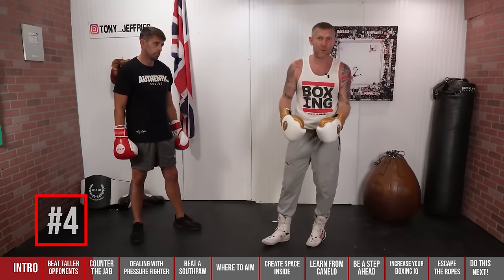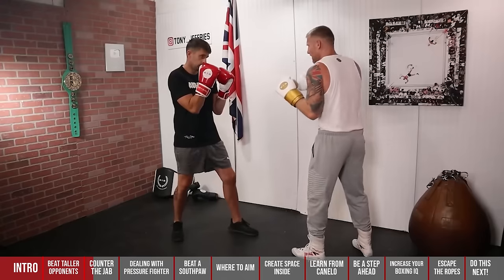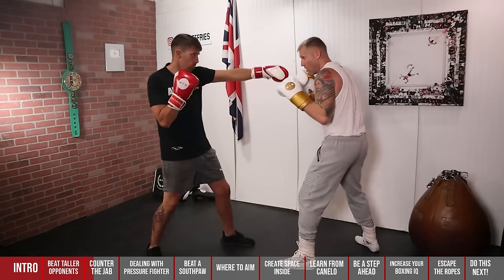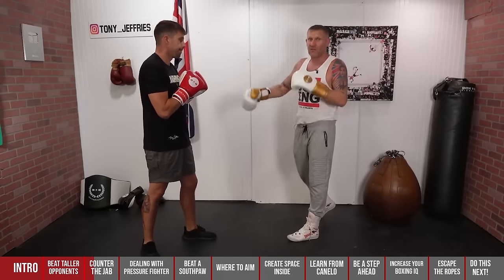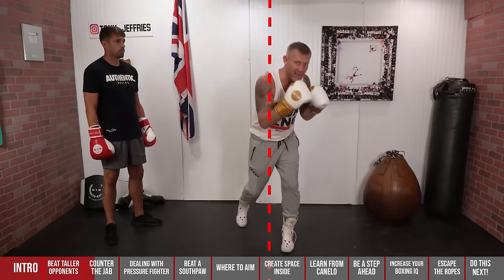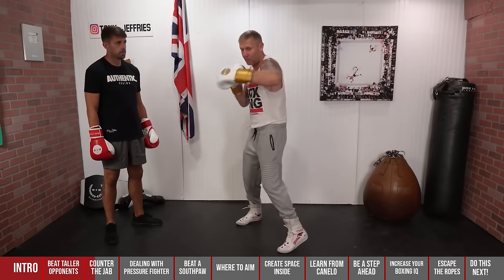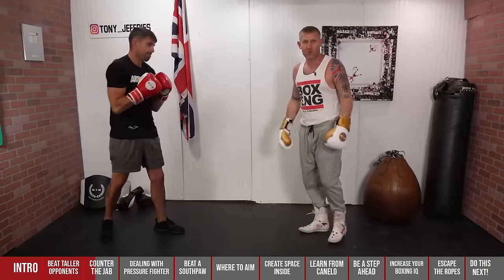The next one is similar — slipping to the same side, but rather than throwing the hook to the head, I'm going to throw a body shot, and this one is a lot safer. He throws the jab, I lean forward and blast that body shot in. If he throws the one-two, I'm still slipping and blasting in that body shot — so I'm not just defending the jab, I can defend both. The reason it's safer is that when I'm slipping, I'm taking my head off the centre line so the punches go straight past, and I can whip in that body shot.